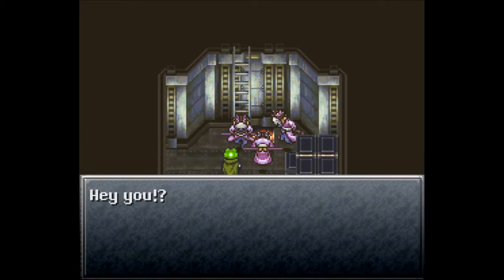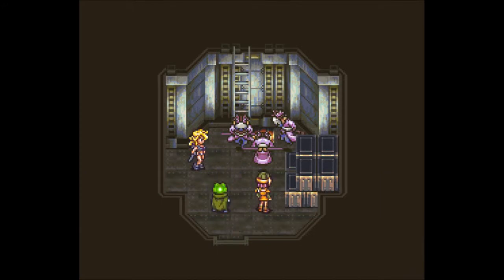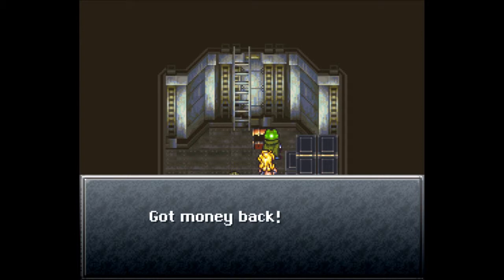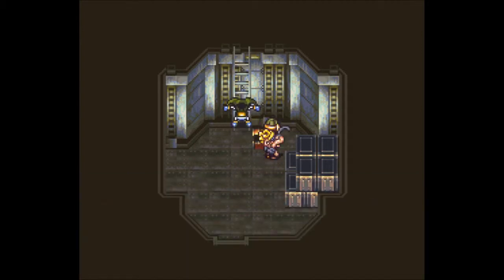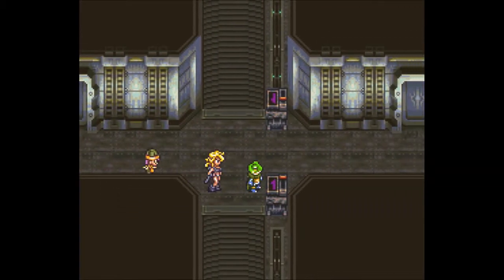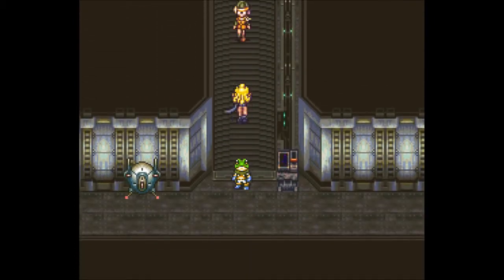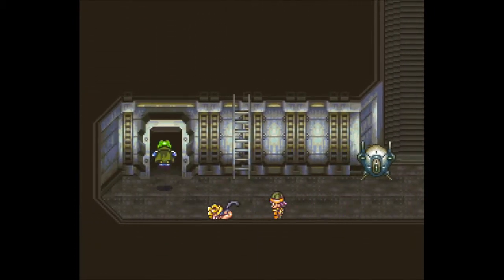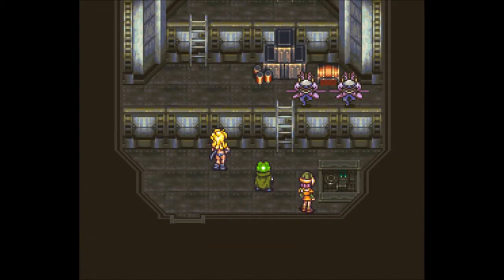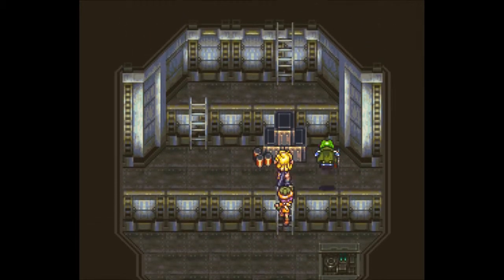Take on these bashers here — and in here we find our money, there was a lot of it. Make sure you count it. Anything up here? The other side of the Blackbird — okay, nothing important. Let's go out here and flip this switch, which sends this down, and we can go in here where we find more bashers — just the two though.